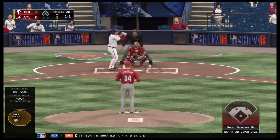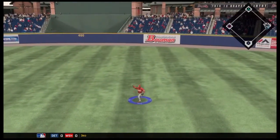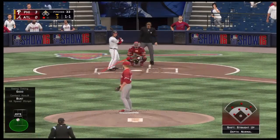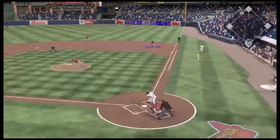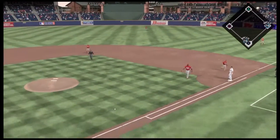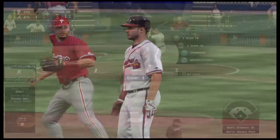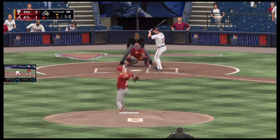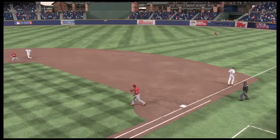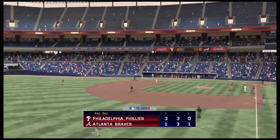Bottom half of the frame, Overholzer — nobody out — gives up another base hit. He ends up pitching pretty well today overall, but he's getting into a little bit of trouble here. Inciarte comes up with an RBI single, cutting the lead to three to one. Later in the inning it goes two back, but Overholzer gets a double play to get out of it. They squeak one by, but he gets out of a potentially bigger jam — three to one through three.